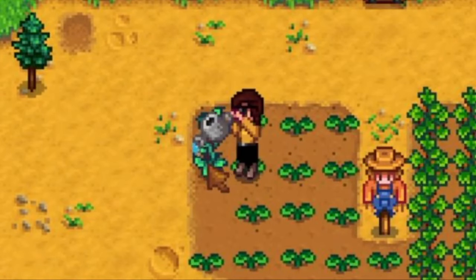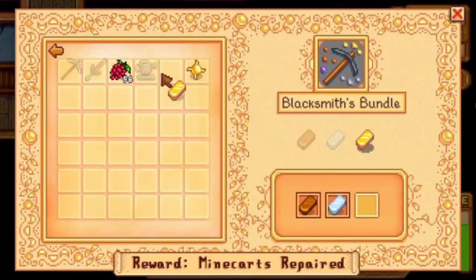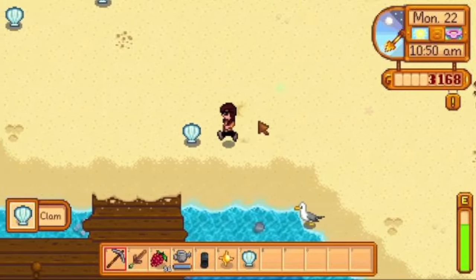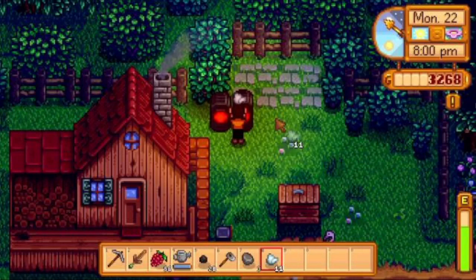The week started off strong with me getting one potato for foraging. After that, I completed the blacksmith's bundle and did some beach foraging. Then I got a clam and donated it. Finally, I smelted.